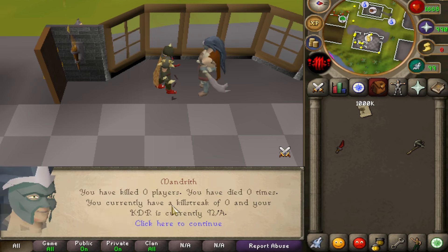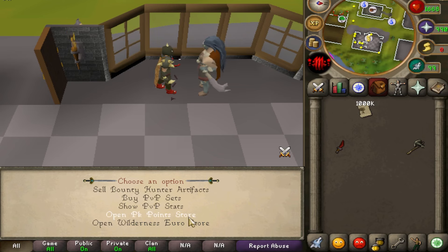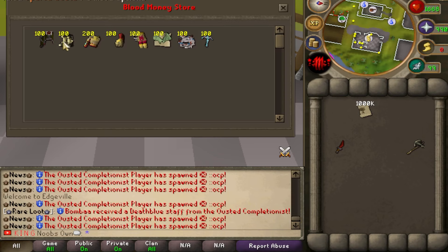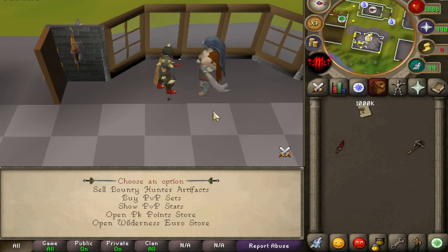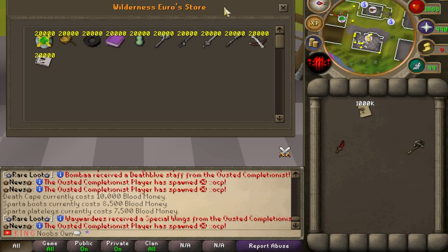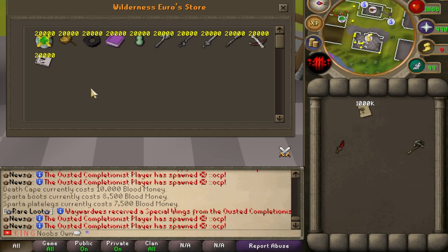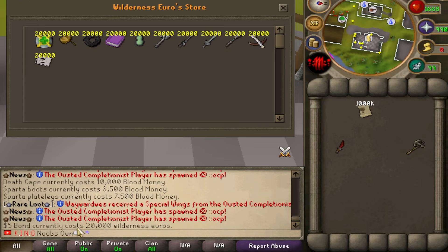You can also check your PvP stats — I have zero player kills, zero deaths, kill streak of zero, and unknown kill/death ratio. The PK point store is still pretty basic but more items will be added as shown in the update log. Most importantly, we have the wilderness euro store, which is the most interesting one for me because there are items I want to purchase.